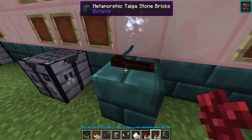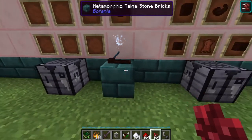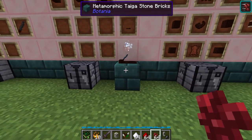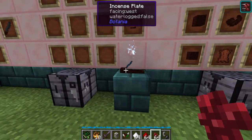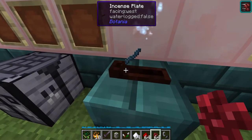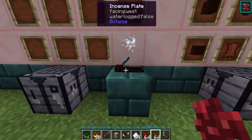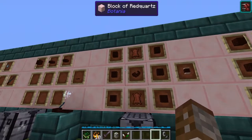The cool thing about these plates is that you can actually insert sticks using a hopper. As well as that, if you fire it with a mana blast with a certain lens on it, it will actually light the stick automatically. The brewing plate also gives a comparator output — when there is a stick inside it gives a signal of one, and when it's lit you'll get a signal of two.